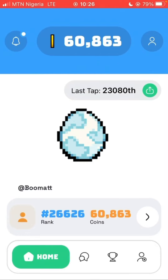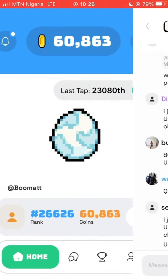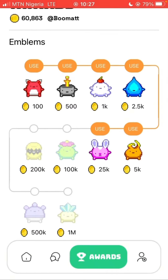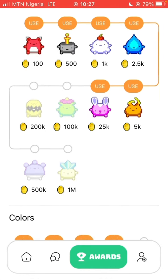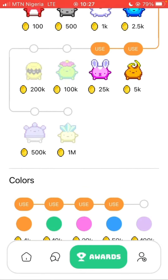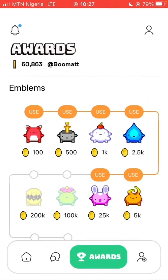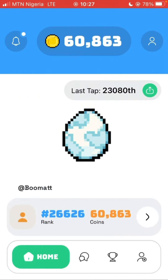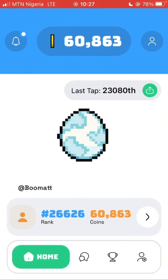Welcome to my YouTube channel, this is Boomer Tutorial. In today's content, I will show you how to claim Sugar Monster, which is an airdrop. As you know, this is the world of airdrop and there are a lot of airdrops that can actually boom, so watch this video to the end. Let's get started. As you can see, this is my referral code and I've actually mined 6000 Sugar Coin.